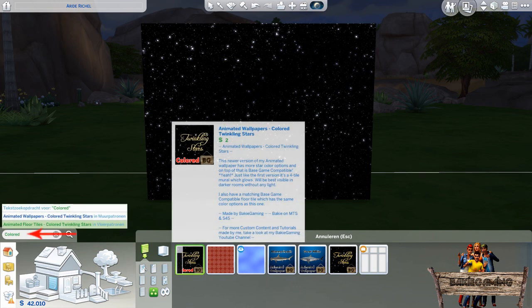To easily find it, type 'colored' into the search bar, or go to the build section, click the wallpapers, and after that the misc section. You will notice that in my game I also find some colored Twinkling Stars floor tiles. These will be available as a YouTube exclusive later — for a download link to that one, look down below in the description.